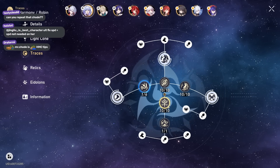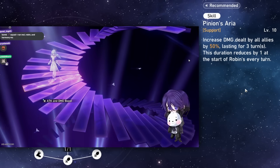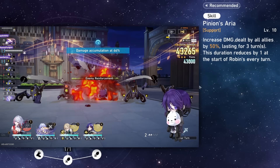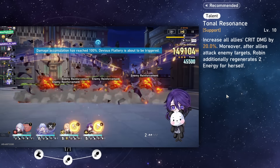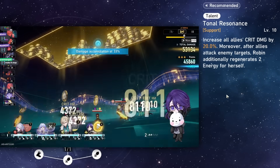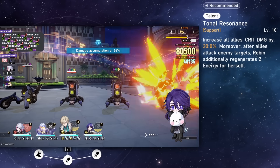Her skill gives all allies including herself a 50% damage increase lasting for three turns. This skill duration only decreases at the start of her turn, so if you build her really slow the buff lasts longer. Her talent gives all allies 20 crit damage, and whenever an ally attacks she regenerates 2 energy for herself — this is also amplified by energy recharge and has decimals, so you get like 2.4 energy every time and it adds up.